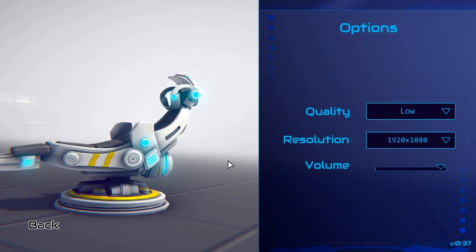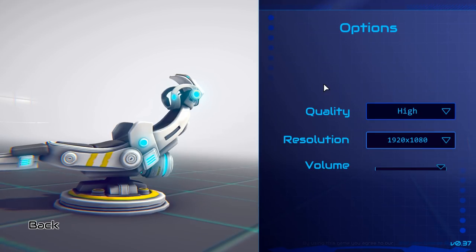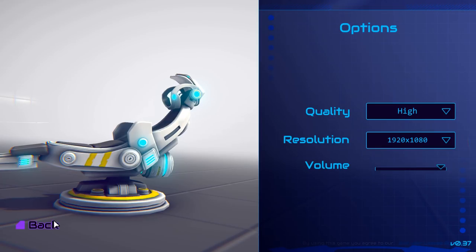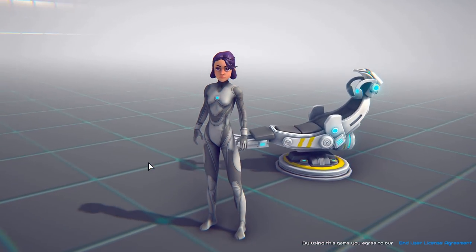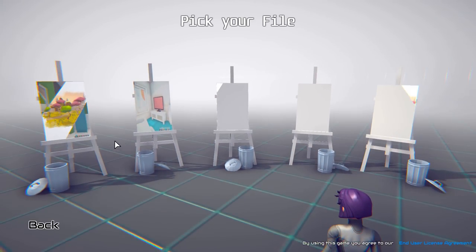First, you need to change the graphics settings. And by the way, that is version 0.37. The goal of the game is to kill and destroy with the power of CSS. And of course, the main and only character is a woman.